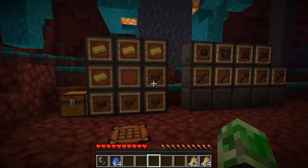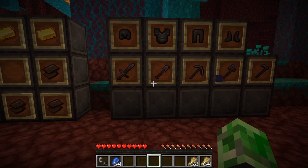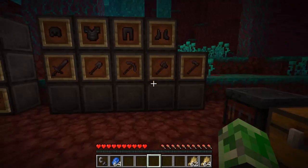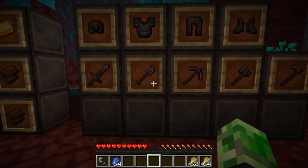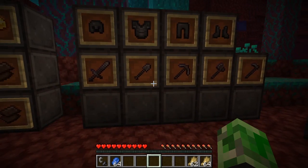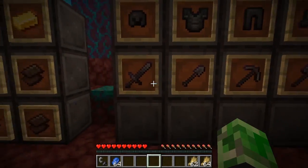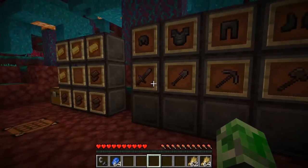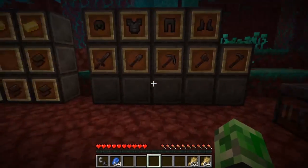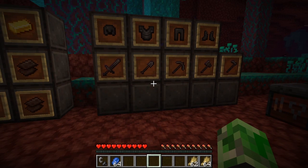There's a different texture to the netherite items now, but I honestly can't notice it — they look the same to me. Maybe it has a bit more color around the edge, like purple instead of black. I think they only changed the tools and not the armor. It doesn't look like it changed at all to me.